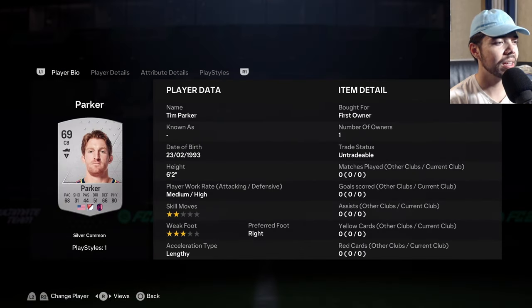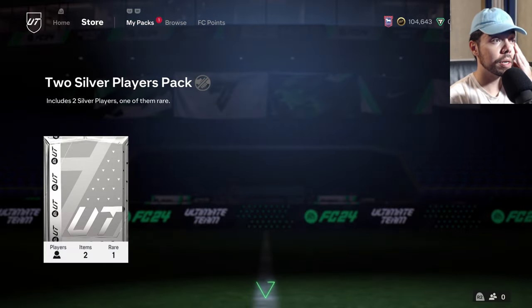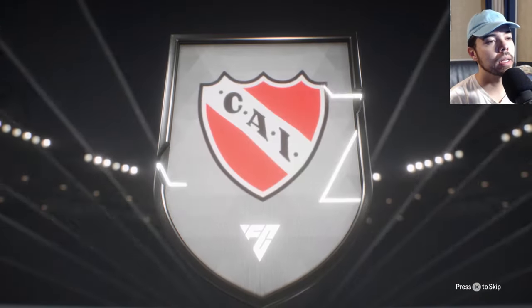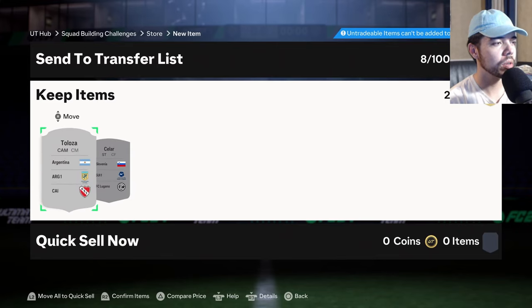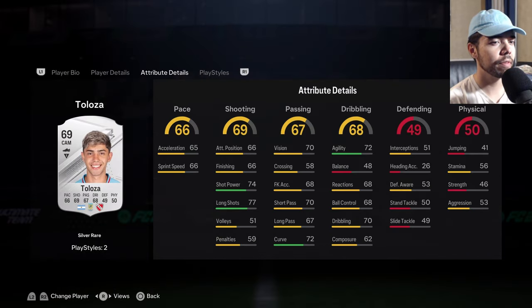He's meh. Honestly that's been the problem with a lot of these - they've just been giving meh players. Two silver players pack though, we'll get one rare. Who's this - Argentine CAM? Not exactly what we need but maybe he can somehow link to like Cueva or someone. We got Solar as well, Swiss league, and Toloza - 69 rated.